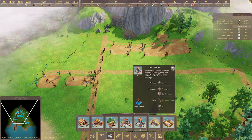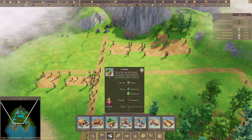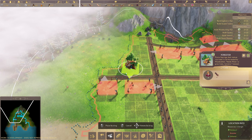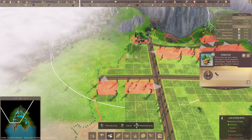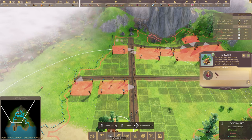I like how the UI says you have zero but you're currently building two - that's really nice. You can look through and say 'oh I don't have a forester' - if I want them to replant trees somewhere, I can put the forester down and they'll replant trees. Maybe we can do that over here and this area could get reforested.